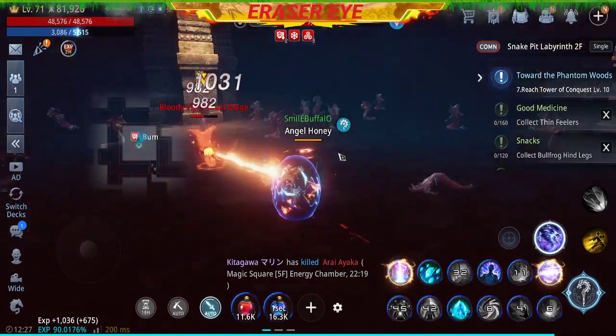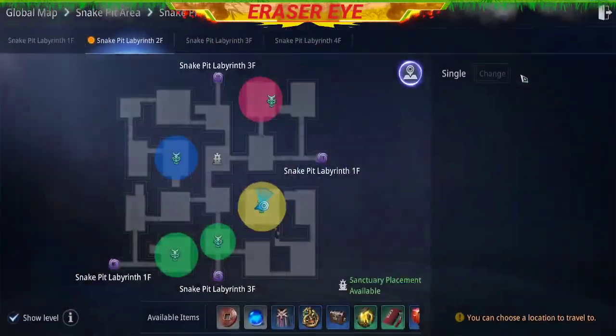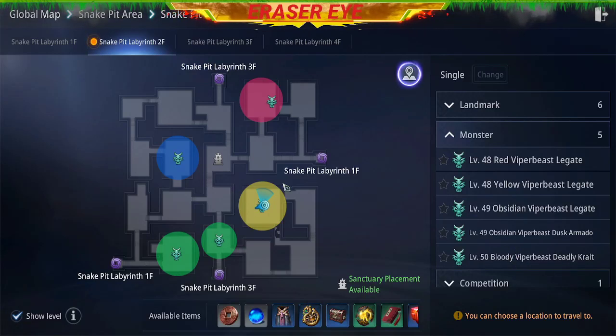You don't need to look for the monsters — it's the level 50 Bloody Viper Beast Deadly Crate. If you want to walk, it's here.